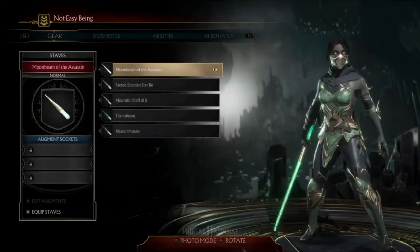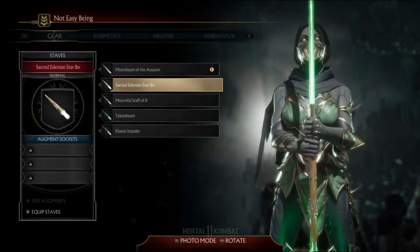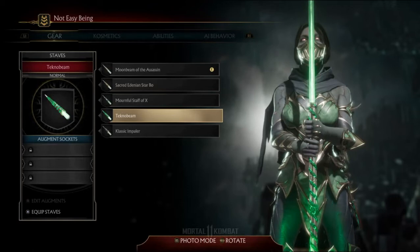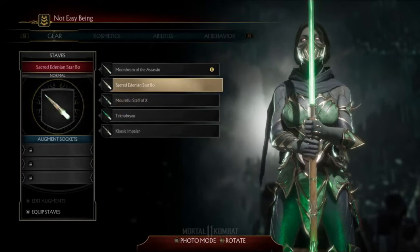And then her staves. We have Moonbeam of the Assassin — it really does look like a lightsaber, doesn't it? — Sacred Edenian Star Bow, which is nice with the wooden paneling down there. Mournful Staff of X, Technobeam, and Classic Impaler. Let's go with this one for now, just because I think it's neat.